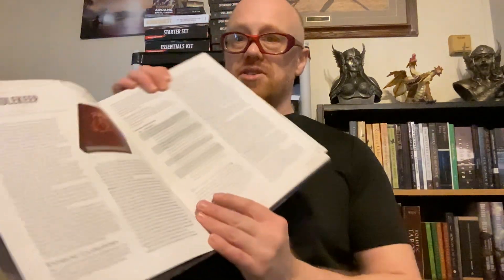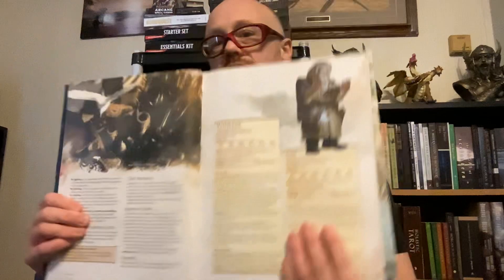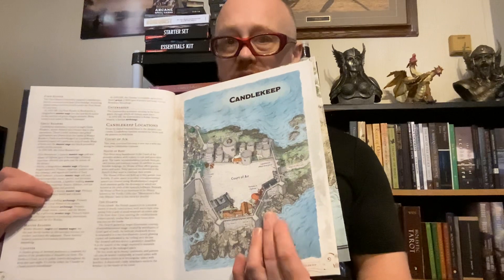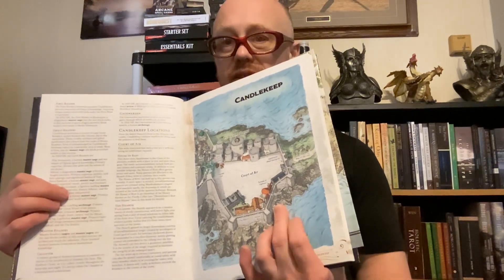The book lists all 17 different adventures. The first section covers Candlekeep itself, providing NPC templates for sages and arch-sages, as well as a layout of the outer court — giving DMs a solid foundation for running the setting. Adventures can be run as one-shots or back-to-back from level 1 to 16.